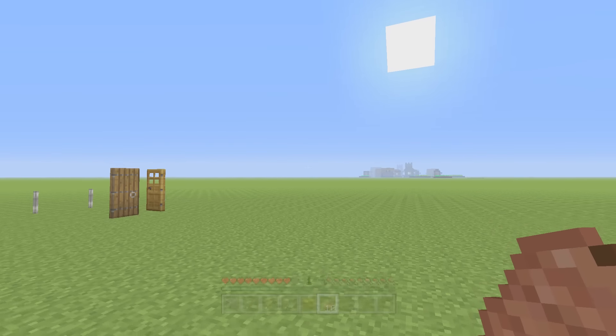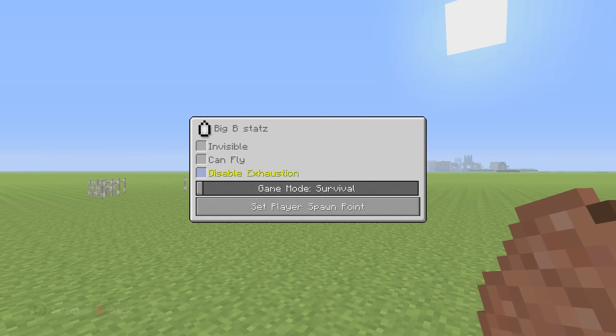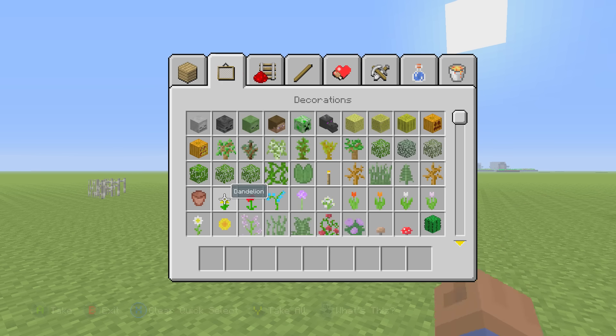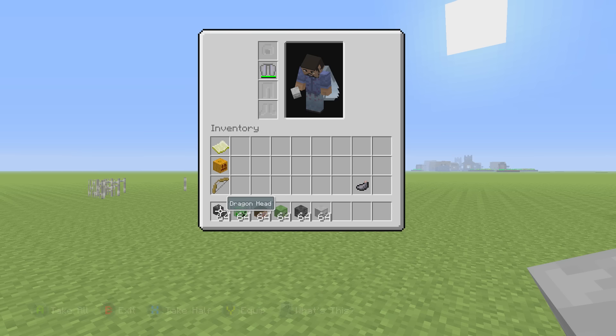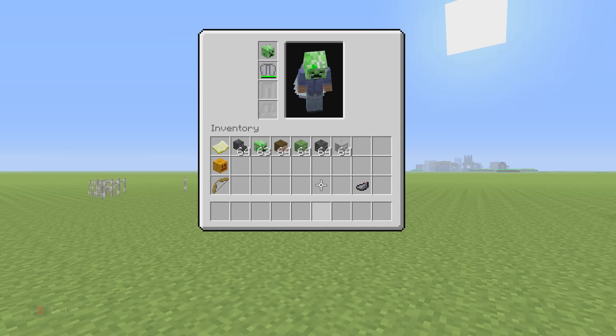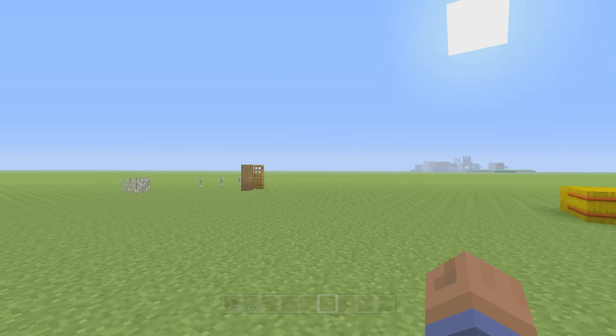Also with mob heads and pumpkins, you're now able to quick-move them onto your head. Before I think you had to pick them up and manually place them, but now you can quick-move them from your inventory menu — not from your hotbar, but from the inventory screen. If you press Y you can quick-move the mob heads directly onto your head. I thought that was pretty cool.